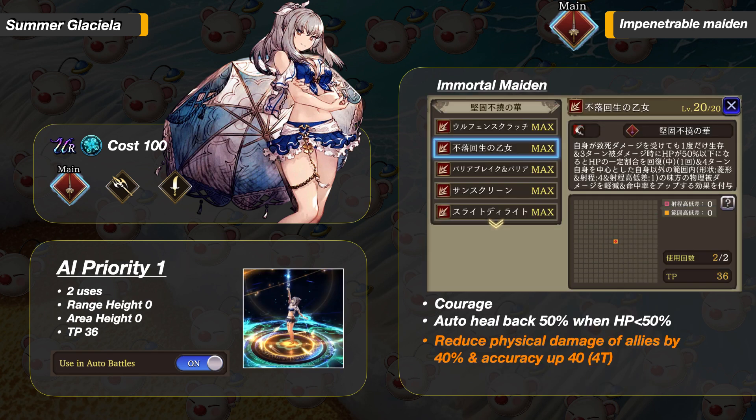Moving over to her main job buffing abilities. This is her highest priority buff, and it has a new mechanic. First it gives her Courage and HP Auto Healback of 50% when her HP drops below half. Now the crazy part — after using this buff, any allies within a 4-panel radius will take 40% less physical damage and increase their accuracy by 40 for 4 turns. This effect cannot be dispelled. So as long as her allies are close by, they will take less physical damage and have higher accuracy.